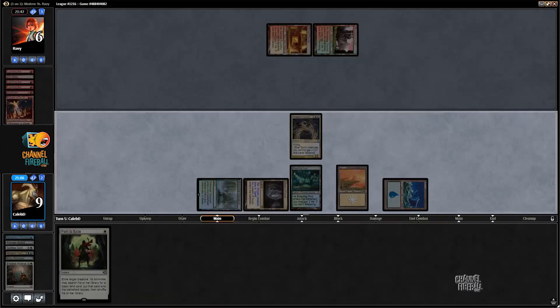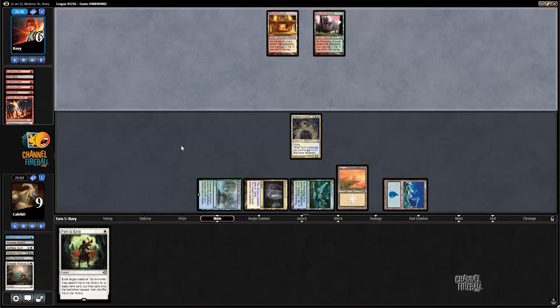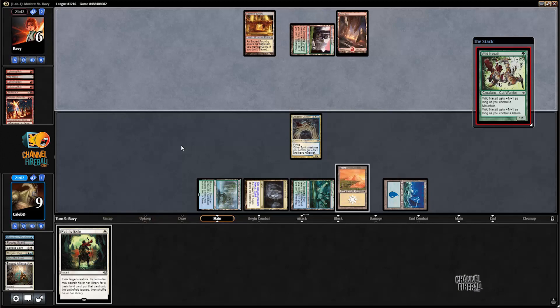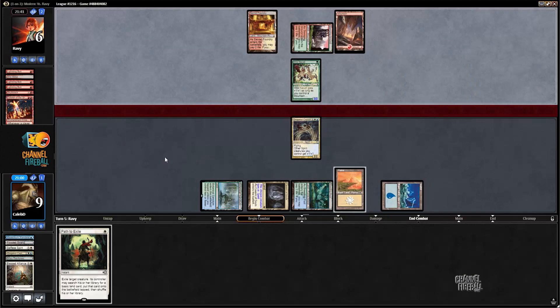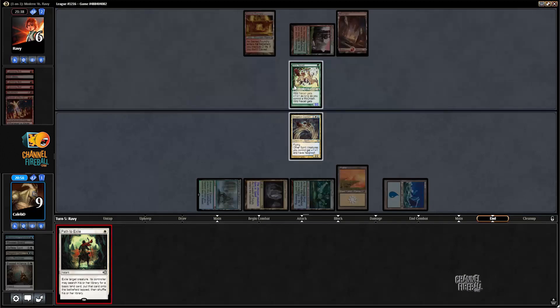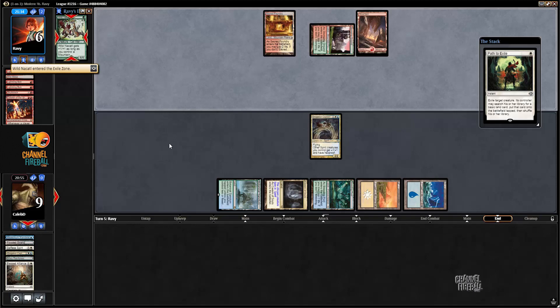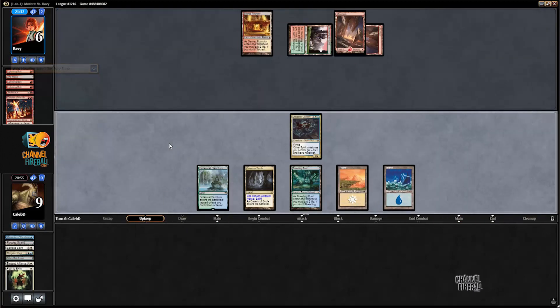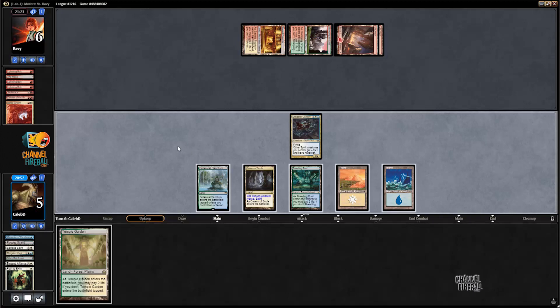I'd like to hold up Path — say no here. Now I kind of need this Path to be good. Yes — perfect. Upkeep Boros Charm makes sense. Play around a top-deck Spell Queller, I guess.